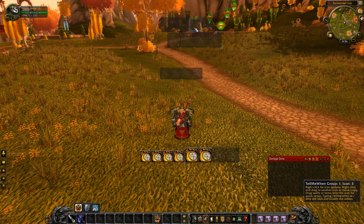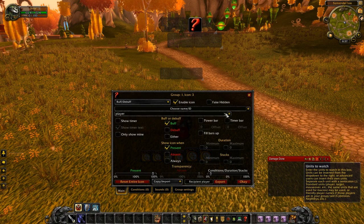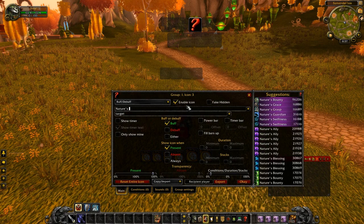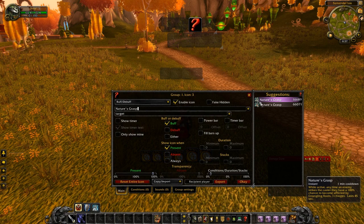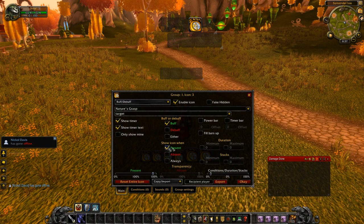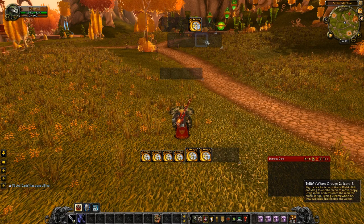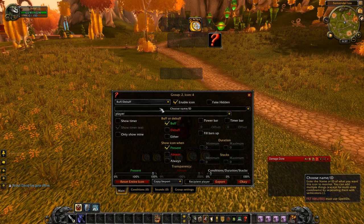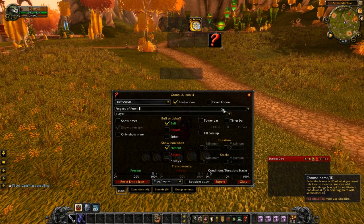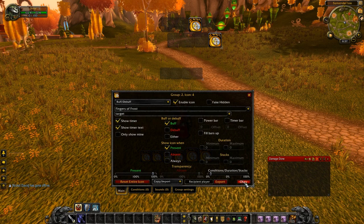Now we'll go into Nature's Grasp next, and then I'll cover the presets. This is going to be a buff that your target has, so we're going to switch from player down to target. This is Nature's Grasp, and we're going to do the one with three charges because that's the druid version. We want to show a timer on that and show when it's present. The other one I like to show is for mages — Fingers of Frost — so you know if the mage has an instant cast Deep Freeze or not. We show it on our target.